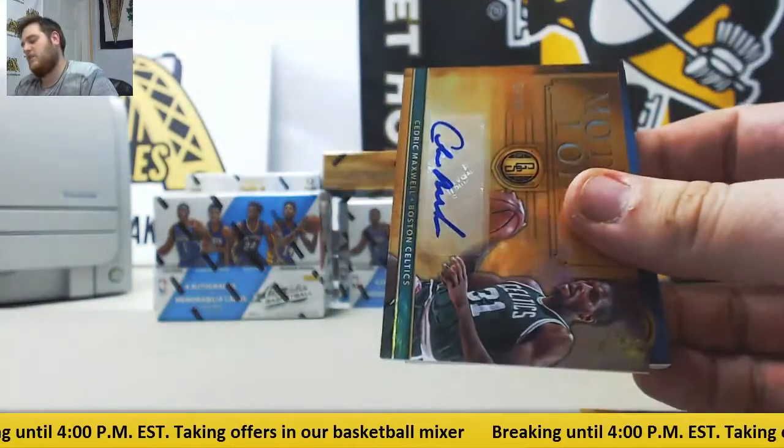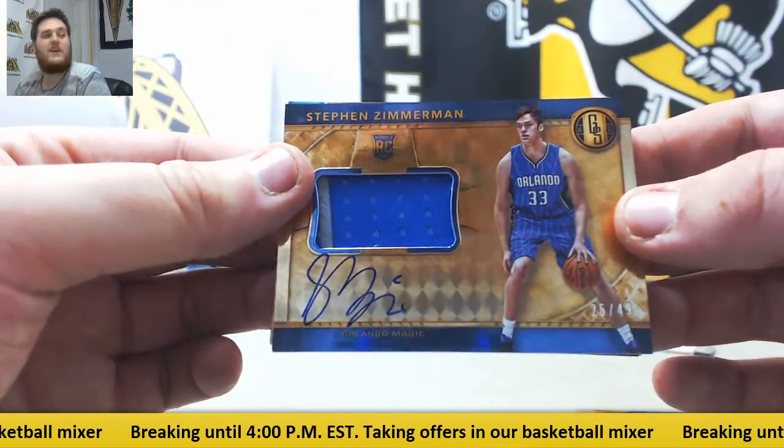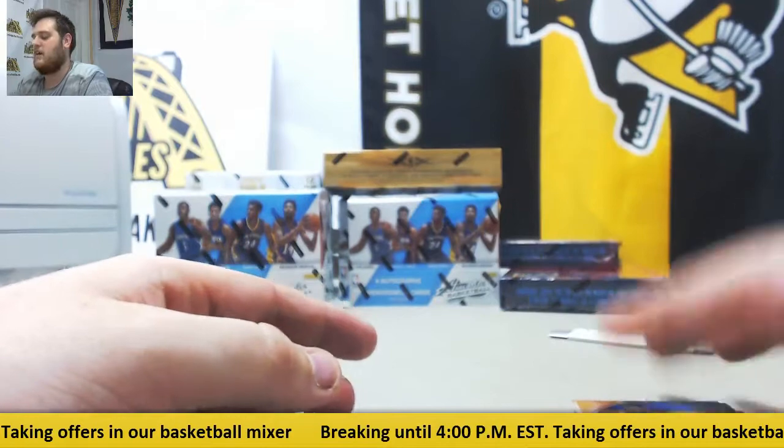Got my other 1617 Gold Standard. We've got our Court Kings after this. Cameron Payne for the Thunder out of 269. Jamal Murray and Scal Labossiere newly minted dual patch cards for the Nuggets and Kings, out of 25 — Labossiere and Murray. Cedric Maxwell out of 88 for the Celtics. For the Orlando Magic, rookie jersey swatch auto out of 49, Steven Zimmerman. Ibaka out of 79. Horford out of 269. Morris out of 269.